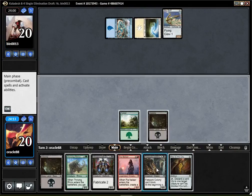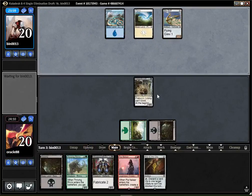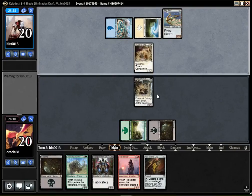Skyskiff — not good news for us. Drawing a land was good though. But you don't really want to see your opponent having aggressive 2-drops when you're playing threadwork, colony.